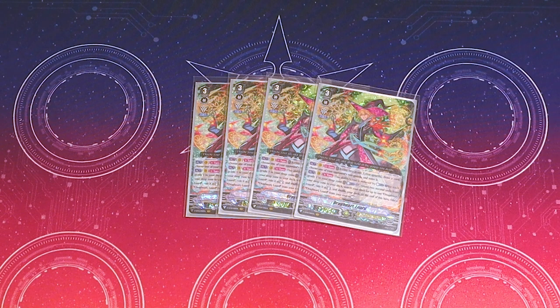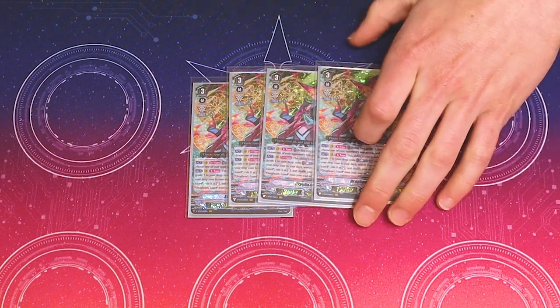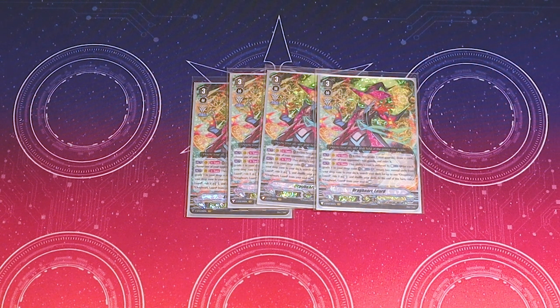Its main skill is you can retire 2 grade 1 rearguards, draw a card, and you get to retire one of your opponent's rearguards. It's nice that it actually has some degree of control. But its second skill is you can counterblast 3.